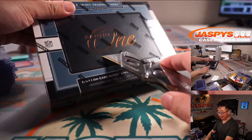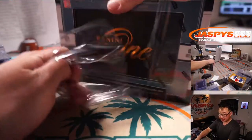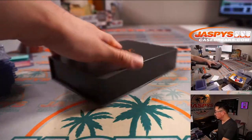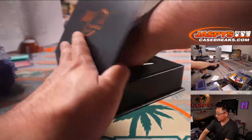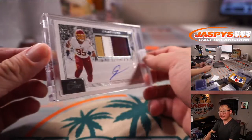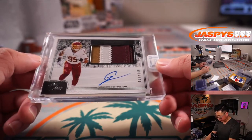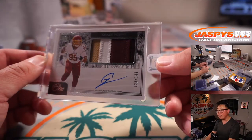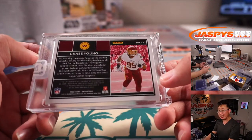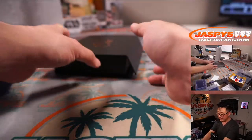And the final one in this break — and it's going to be for the Washington football team. It's Chase Young, three-color patch and autograph, 123 out of 149. I am an NFL player — I do not want to be chased down by this guy. Mike Grzynski with the Washington football team.